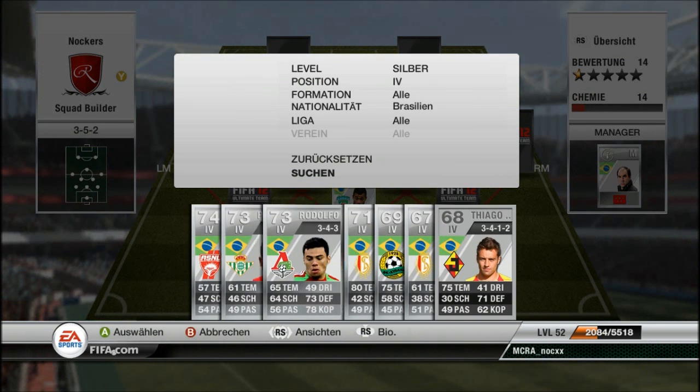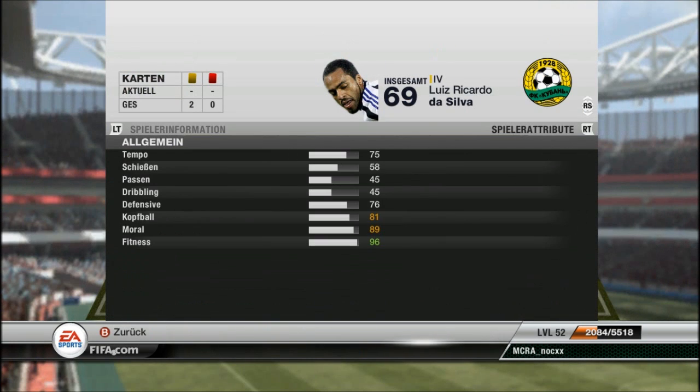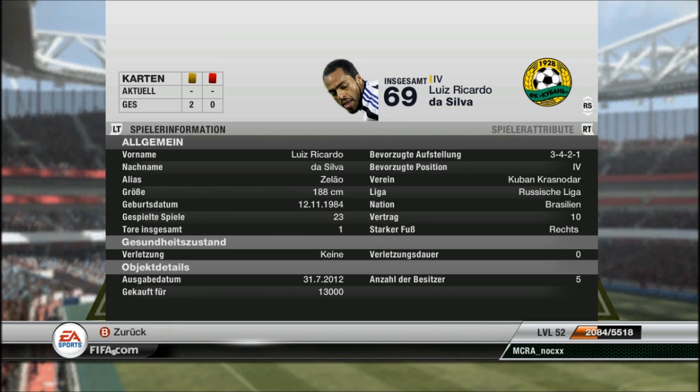The left center back is Zelao. 75 pace, which is pretty fast for a silver center back rated 69. He has 81 heading which is pretty good. The strange thing about him is he can make bicycle kicks like crazy — I score a lot of bicycle kicks with him, which is weird for a center back.